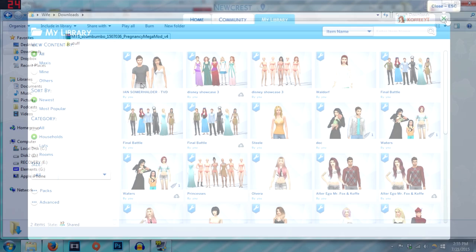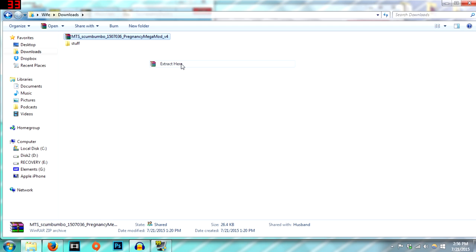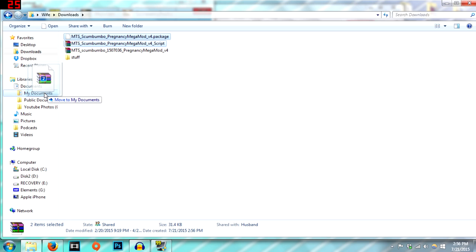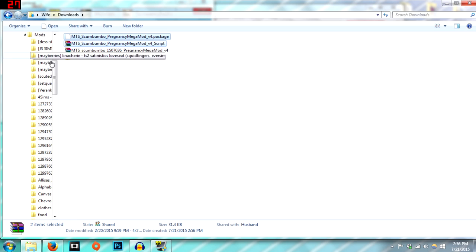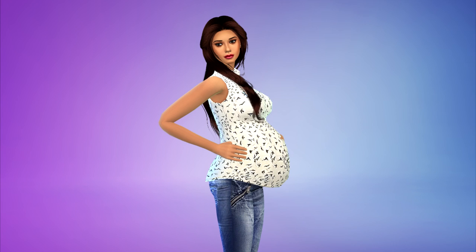I went ahead and downloaded the mod, and when you download it on a PC it's going to show up in your Downloads folder. You do need to have WinRAR installed — you can get that for free online. Right-click the file and go to Extract Here. It'll pop a little thing and go away. The files it gives you are two files at the top. Pick up one, hold Shift and click the other to highlight both, then drag them to Documents > My Documents > Electronic Arts > The Sims 4 > Mods and drop them there. Close the window, open your game, and it should be good to go.